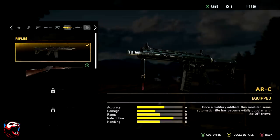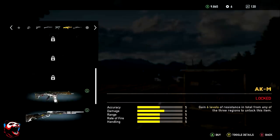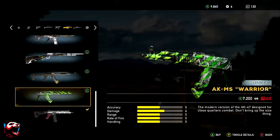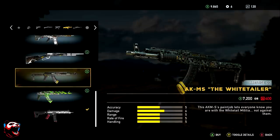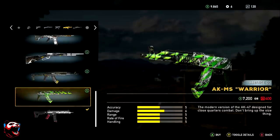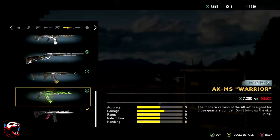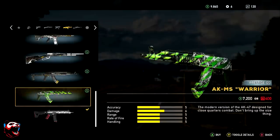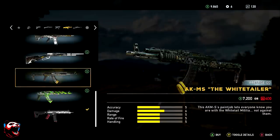Now moving on to rifles. The best weapon here comes in a couple of variants: the AKMS Whitetail and the AKMS Warrior. These are the same weapons and by far the best ones to pick from — it's just going to depend on which color variant you want, green or the other. Both are really solid weapons and I highly recommend you guys pick these up. This is by far the best assault rifle currently in the game.